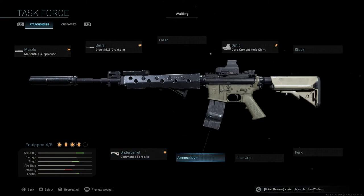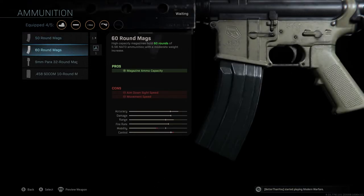Last but not least, the ammunition we're going to be running is probably the most obvious attachment here, and that is the 60-round mag. It's very important to have the highest round mag possible for this M4. The 60-round mag is a great way to go and will really help you out from long range, whether you're missing a few shots or they have a lot of armor. Definitely a great attachment to have.